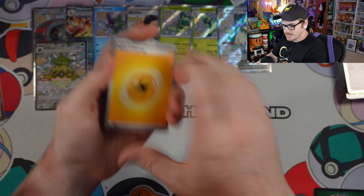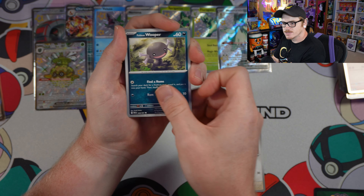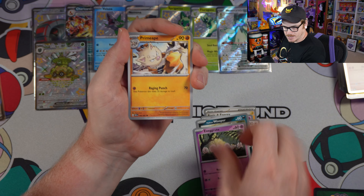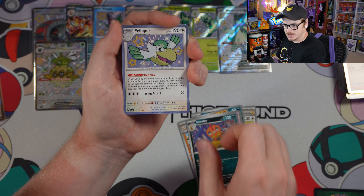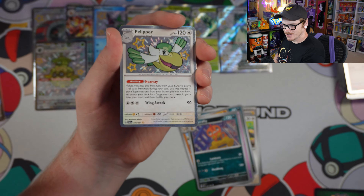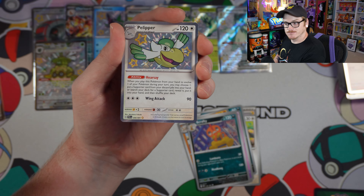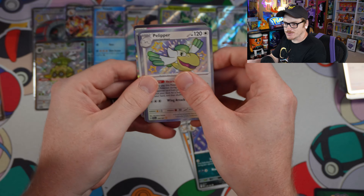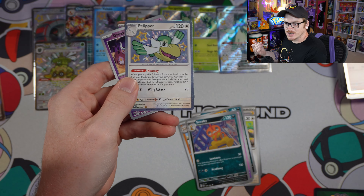Let's see if we can get something here. We've got Woobat, Tandemouse, Wooper, Execute, Primeape, Whimsicott, Scrafty. Ooh — we got shiny Pelipper! I think this one is relatively difficult to hunt, just because they're flying around and stuff. But looks like we got to do it. Let's see what else we got first — Revavroom and Seraledge. So, off to find shiny Pelipper.